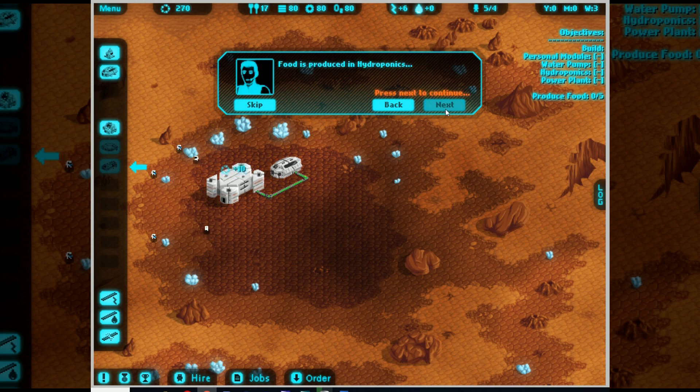Food is produced in hydroponics, and oxygen is produced in an oxygen station. The control center already has some food and oxygen to give colonists some time to build all necessary buildings. You start off with a limited amount, but it basically gives you very little most of the time. If there's not enough food or oxygen, colonists will leave the colony. To build a structure, you need metal and components. Many structures require energy to work. Some need water.